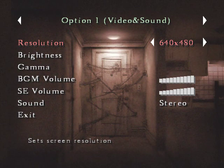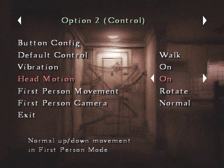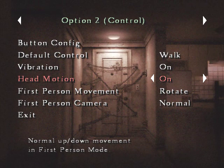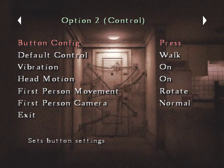Moving across, we have button config, vibration, head motion. This intrigues me. Part of the game, when you're in your apartment room, takes place in first person, believe it or not. Now, this toggles the ability to have head bobbing when you're moving forward. I've only seen one other game that does this — a first person shooter. One other difference: Silent Hill 4 does not give you the option of 3D movement — there are no tank controls in this game. So I'm actually going to have to get used to that.